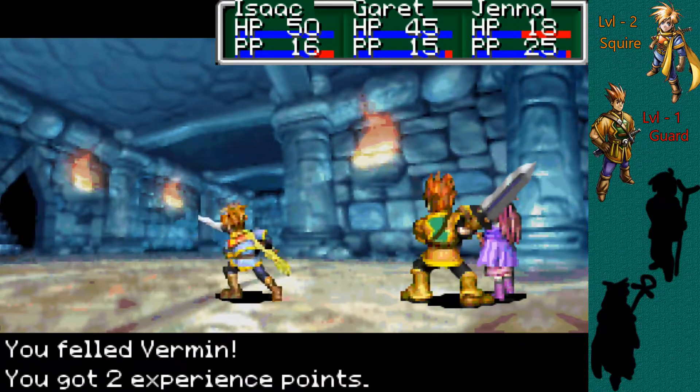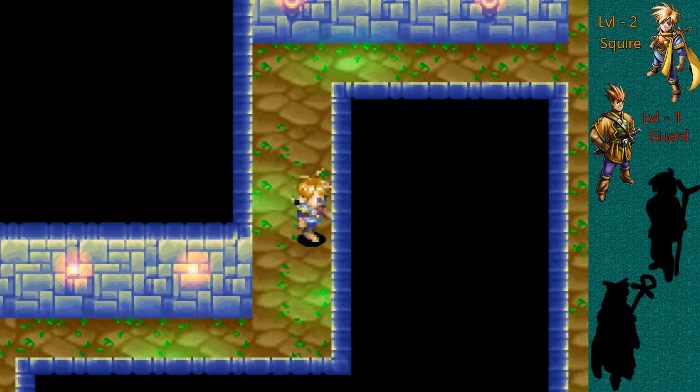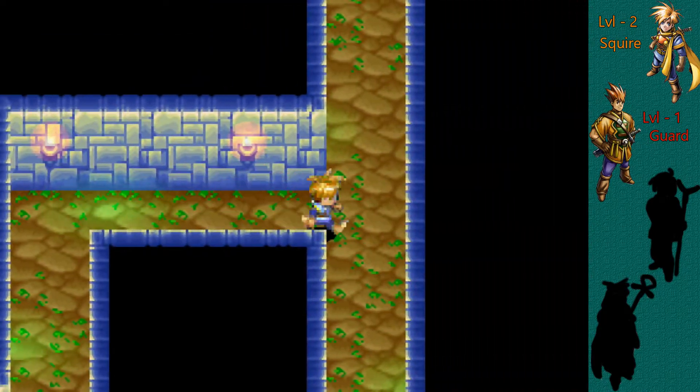Alright, everyone, kill it. Just kill it, kill it, kill it. Two experience, two coins. And of course, imagine if the Slime was still there — Garrett would have leveled up.